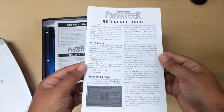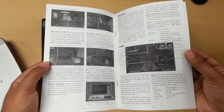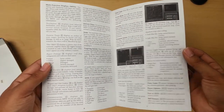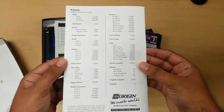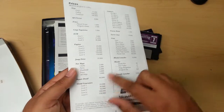Then you have the reference guide. It's pretty well detailed — a lot of information, which you'll definitely need. What's cool about this is you can upgrade your ship and a lot of things.